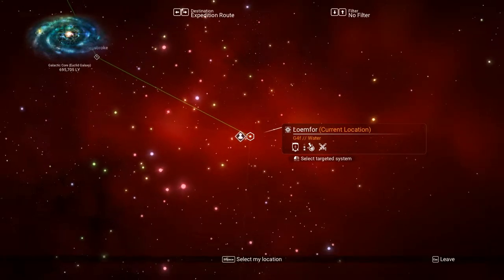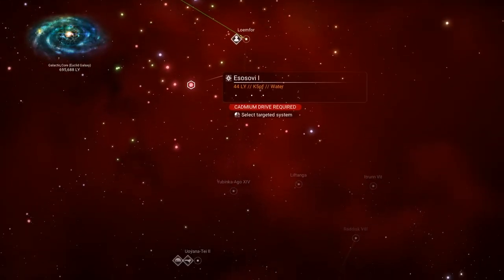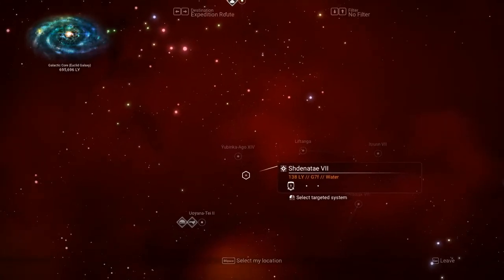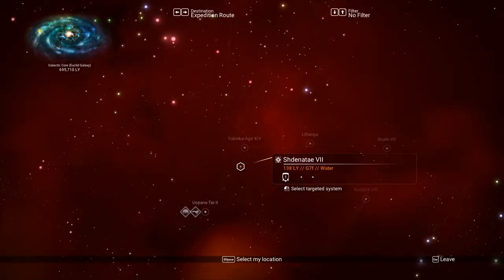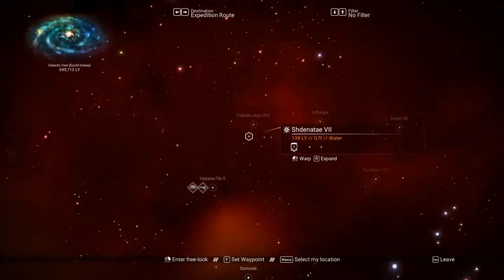All you have to do is go back a little in the galaxy map. Then look down very slowly — if you look down very slowly, you will find a star system under it called Shanate. That's the system we're talking about. I'm going to zoom in on it right now — it's basically under Phase 4, and it's called Shanate V2.